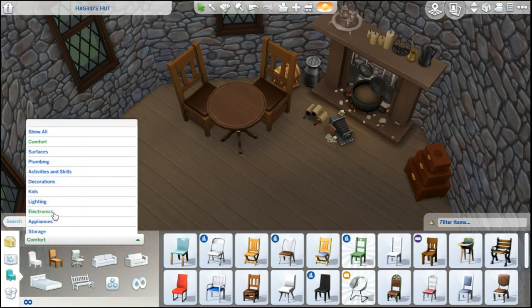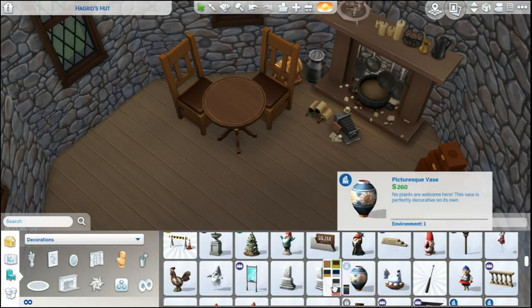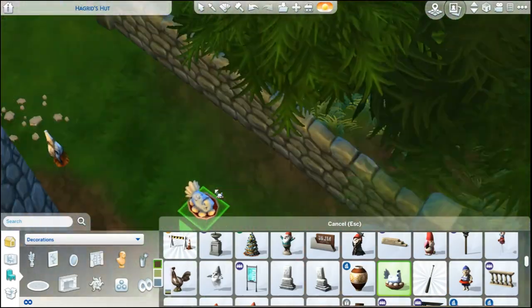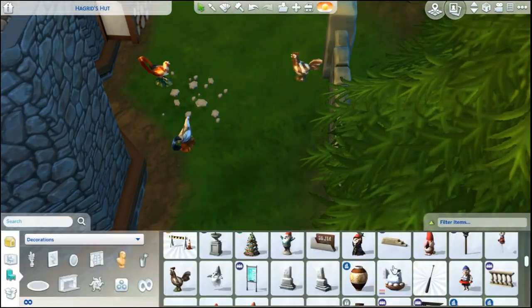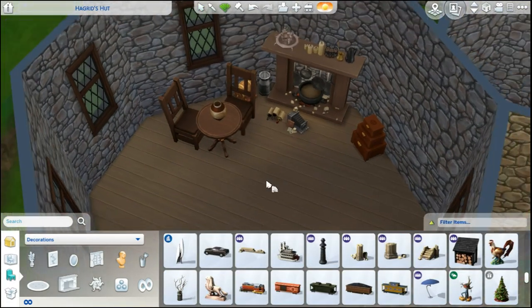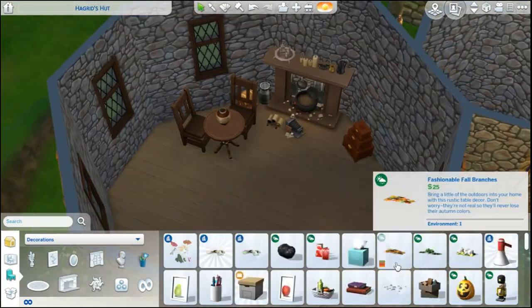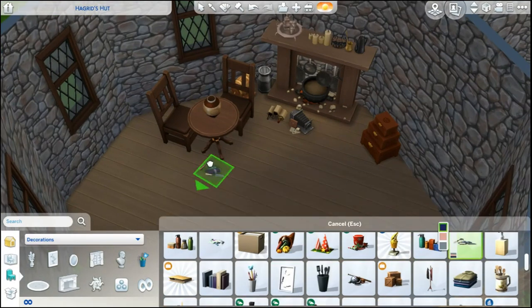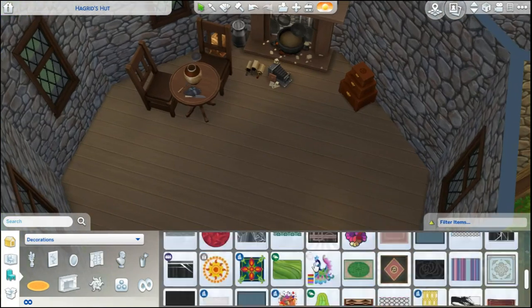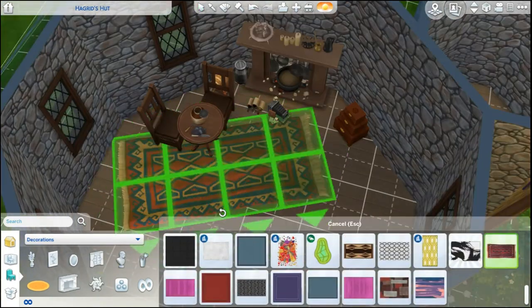Of course we have his table. This is the one picture I found with his fireplace and the table. That vase I put right there — I wanted it to resemble the dragon's egg that he has in Philosopher's Stone. So it's not just like a fancy vase, it's the dragon's egg that hatches into Norbert.